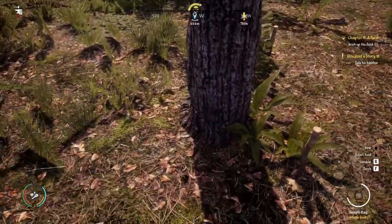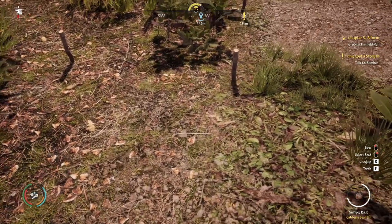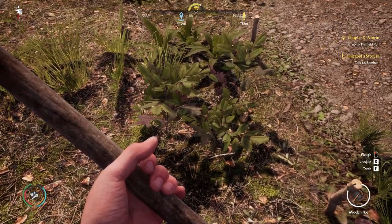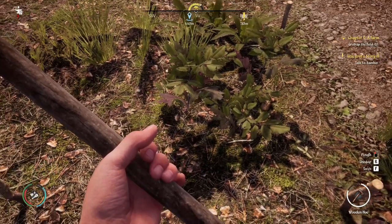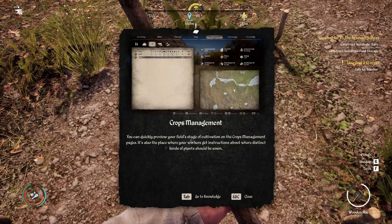If there's something in the way like a tree, you can cut it down, dig up the stump, and then you'll be able to build your field there. Let's take out our hoe and grub up — once we've grubbed up one tile we will have finished the chapter five farm requirements. And we've gained 250 dynasty reputation points, which is great!